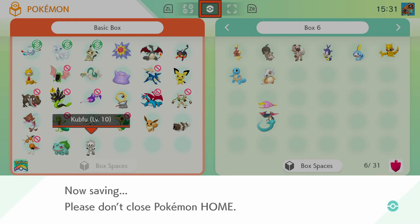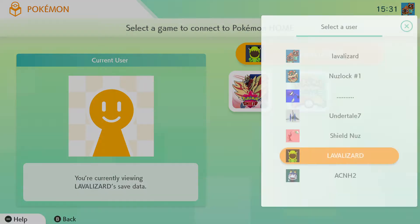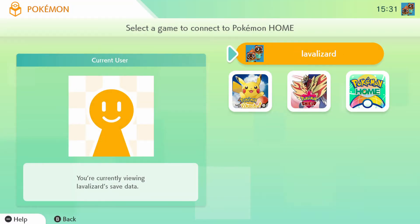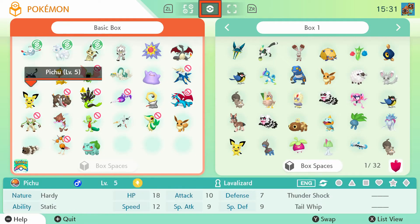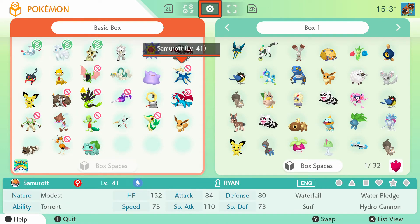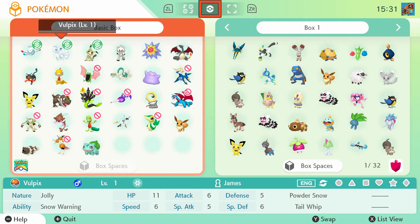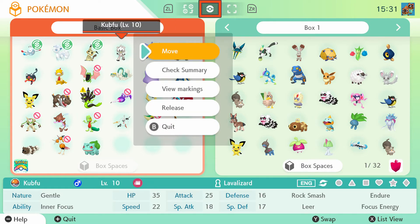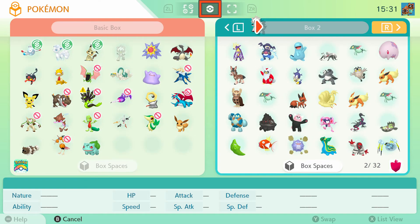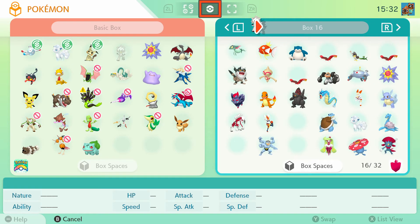Once it finishes saving, all I have to do is go back into Pokemon, change my account to my main account, and go to Pokemon Shield. Where's that Cubfu? Pretty sure I deposited it — yeah, here it is. So we have our Cubfu right here, and we're going to put it in box 16, bottom left corner.